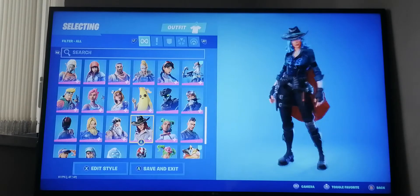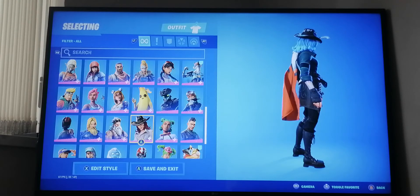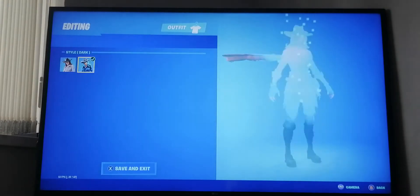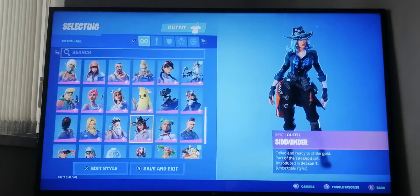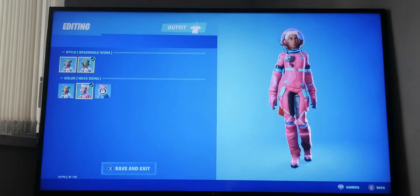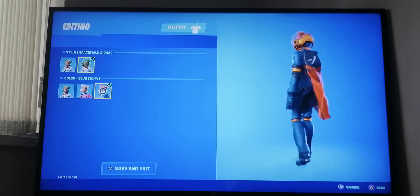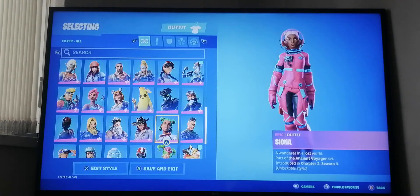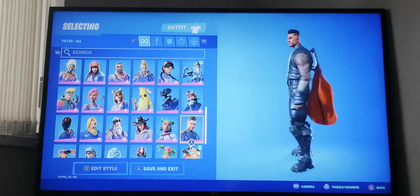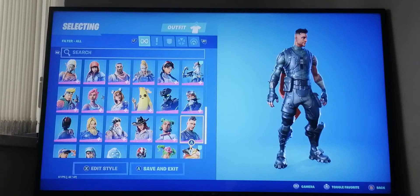Next we have Sidewinder from season eight - both styles of course. Over here we have Sonia, which is like a space person. I didn't get the last style - this is from last season. This next skin is not epic by the way, this is Squad Leader from the season four battle pass.